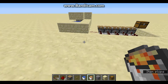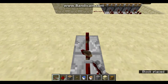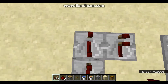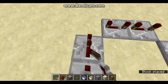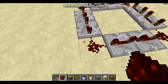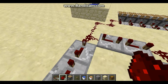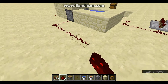Next, build a redstone clock. Place two repeaters side by side in a square formation on the third layer and connect them with redstone. Take this side and place a button on it. Then connect the wall pistons to this clock with redstone, and connect the cobblestone generator piston to the same clock.